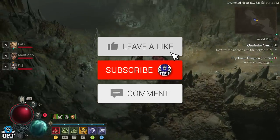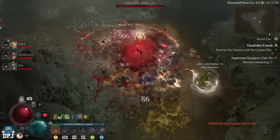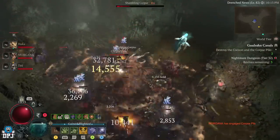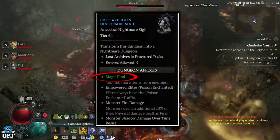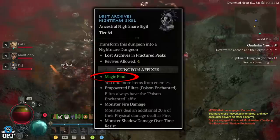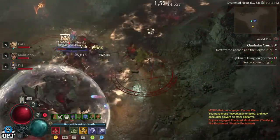When it comes to farming specific dungeons to get specific uniques to drop, any dungeon is fine as long as it has that certain enemy type, but if you can roll a nightmare dungeon with the magic finds modifier on, that's definitely the best way due to this modifier allowing the dungeon to drop more loot. Also, if there is a specific class you're looking for uniques on, all videos will be linked down below.